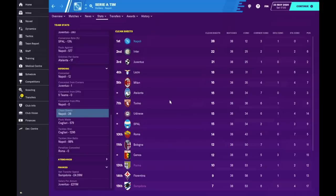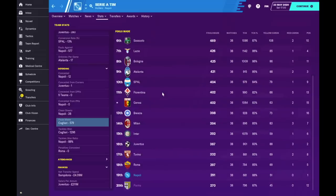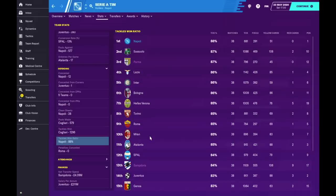28 clean sheets in 38 games — meaning in only 10 games throughout the season did we concede a goal. That is very, very impressive — I'm pretty sure that's better than José Mourinho's time at Chelsea, though someone can correct me in the comments. Fouls made: we're 19th in the league — only Palermo gave away fewer fouls than we did, just 291. We also have the best tackle win ratio in the league.